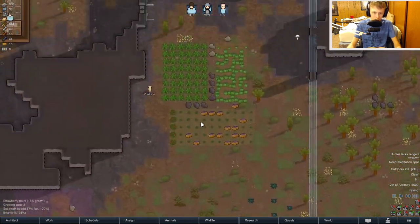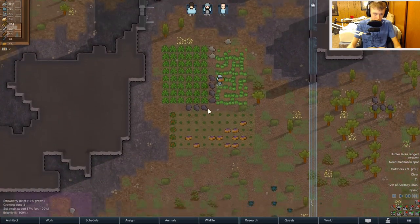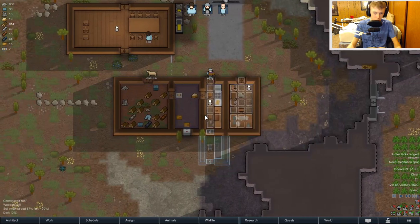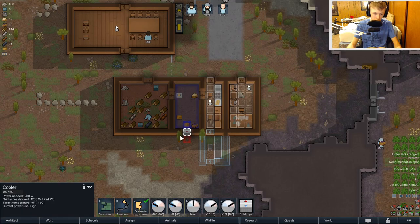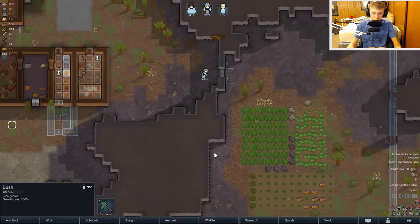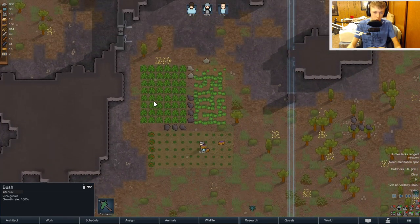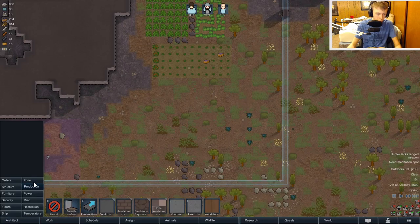But we are in dire need of more food. Are you gonna come store this in there? Yeah, it looks like you're storing it in the freezer. What is your temperature set at? Zero? Okay, so that's good. And you're putting all the food in there. Cool. So we have strawberries, potatoes growing — everything seems to be going the correct direction.